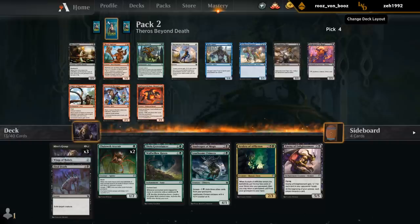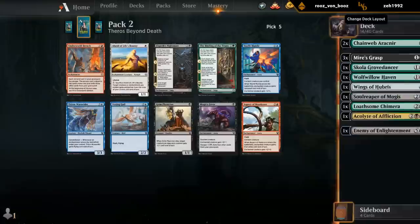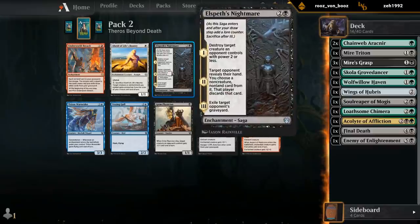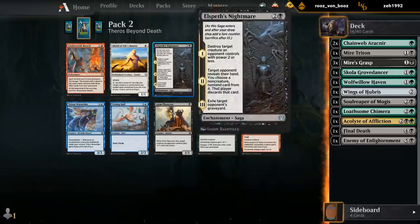Perfect — get our Mire Triton now over Hydra's Growth and Soul Reaper. That's a very late Elspeth's Nightmare, fifth pick. This card can absolutely wreck some starts from the opponent. Mogis' Favor would have also been a nice pick up here.